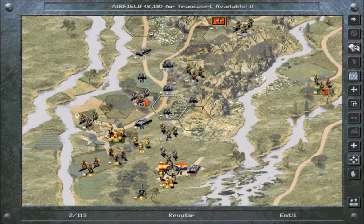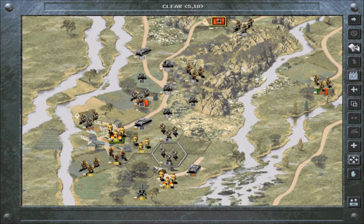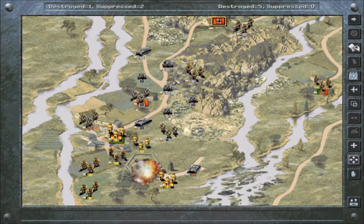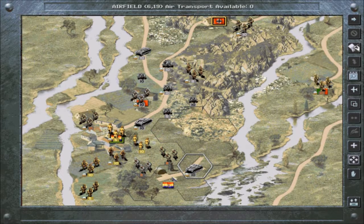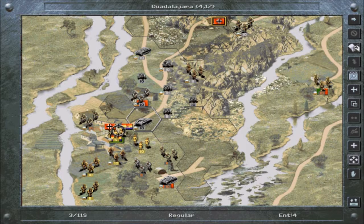Let's get the airfield. We can kill this artillery — I hate those things. You always want to destroy artillery whenever you can, because you saw what it did to them when they tried to attack me. An overrun — good. We got the airfield! It's time to take out the city of Guadalajara. I only know that because I actually remember my friend saying the name of the city.